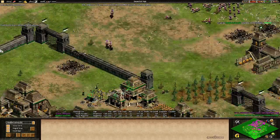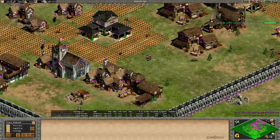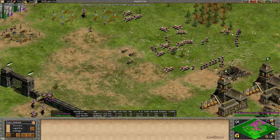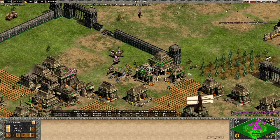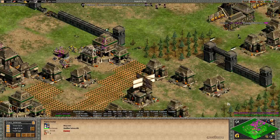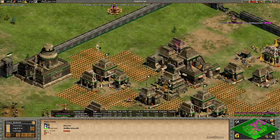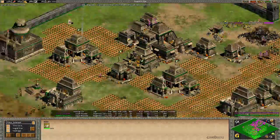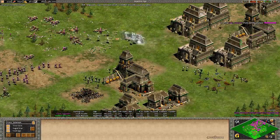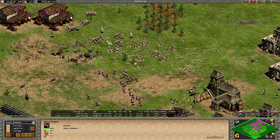Gary Internet just has too much army here. Even Light Cav coming in - seriously, why not go for Paladins? Look at this - this is like the most beautiful resources you can have, but you need to invest it into army. You can't sit on 15,000 resources. We should go! This game also shows how good the players actually are - I'm usually casting higher ELO games because this almost never happens. A relic not even being taken - small mistake. But now Gary Internet is just going through them.